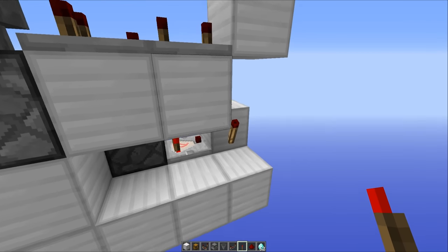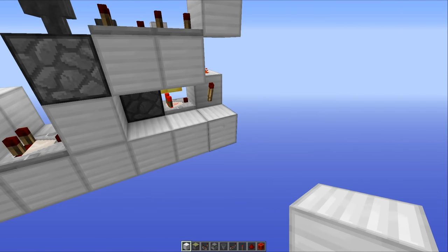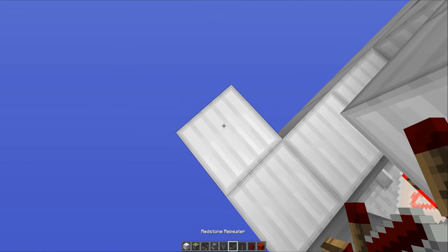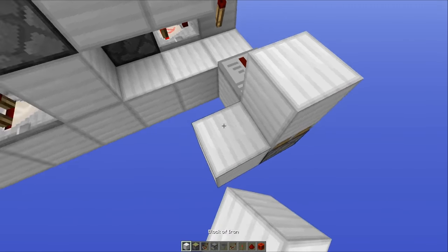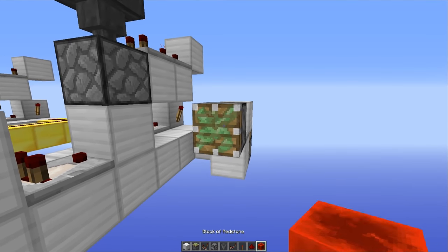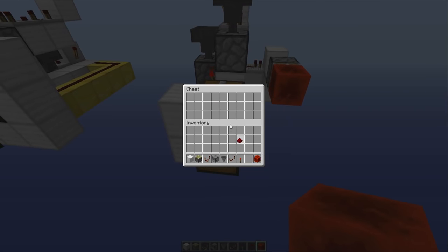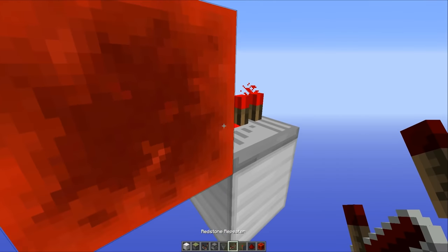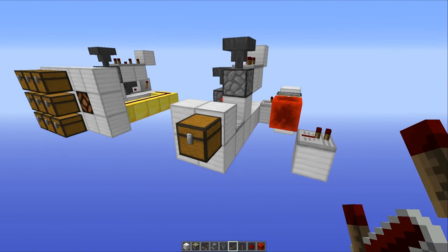All you have to do now is run this into a T flip-flop or some form of RS NOR latch, then run it into a door and you've got yourself a secret entrance. For those of you thinking you have no idea what a T flip-flop is, I'll quickly show you how to build one — it will give a constant output from this system. You want to run a repeater out of that redstone torch into a sticky piston facing upwards with a block on top, then another repeater coming out of that one running straight into a sticky piston with a redstone block on its face. If we chuck any old item in quickly, we get a redstone output — this block will be pushed outwards and we can take a redstone output from that and run it into our door. Do it again and you can see it will toggle and turn off the output.